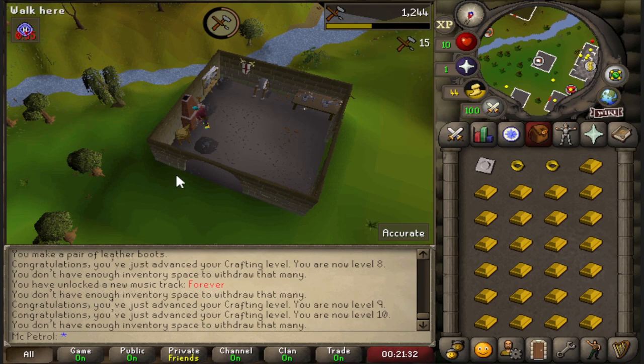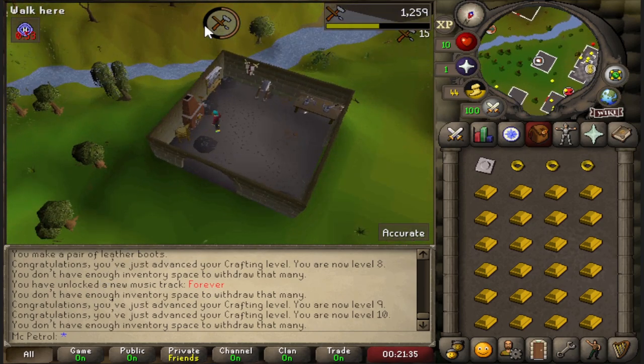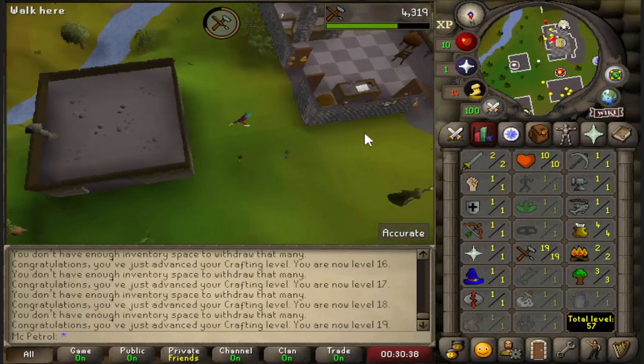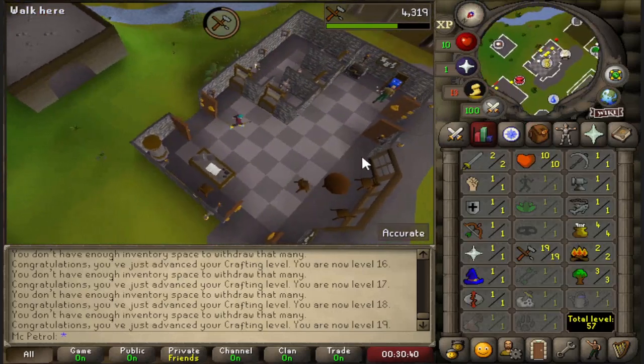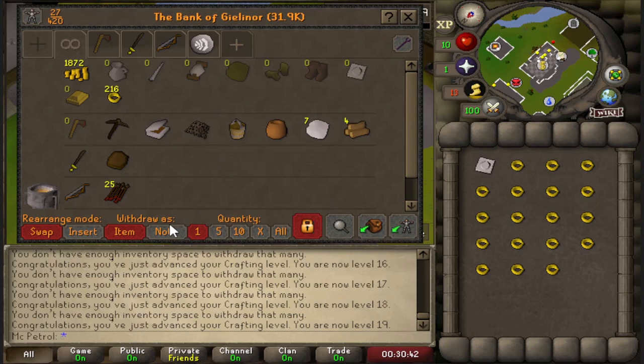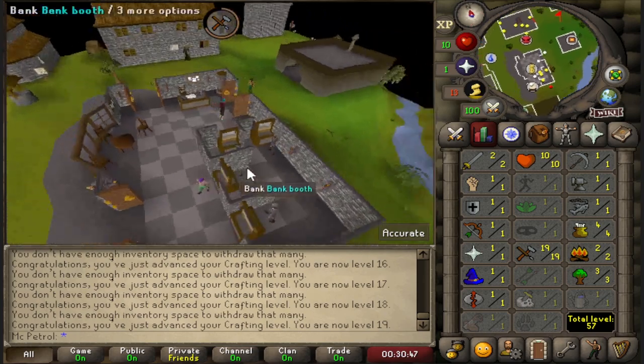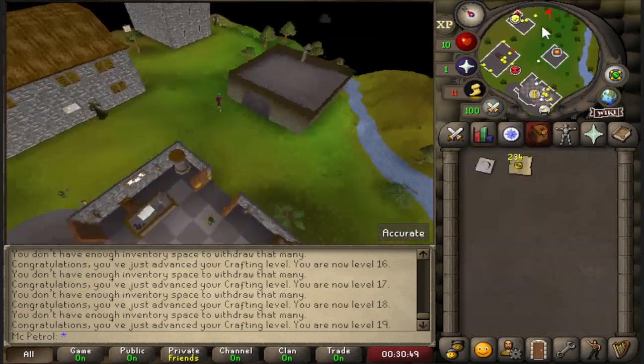I'm hoping to get 20 crafting, because theoretically I can double my profits with sapphires. So we made around 230 rings, got ourselves to 19 crafting. One more level to make it 20, and we'll finally see just how good crafting can be as a moneymaker in free-to-play.